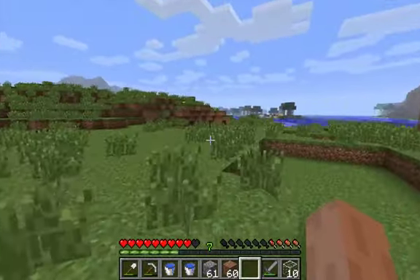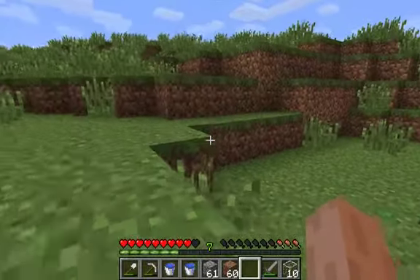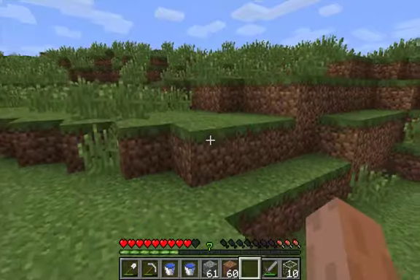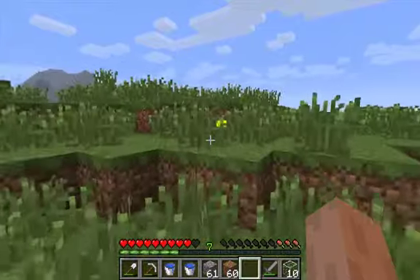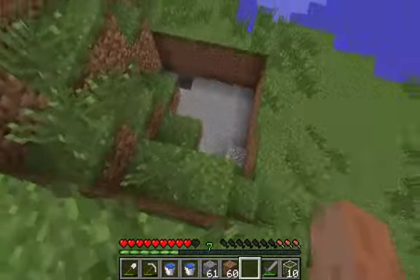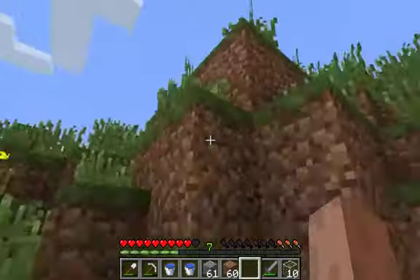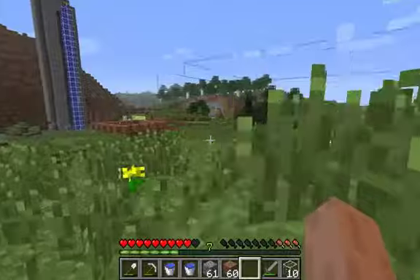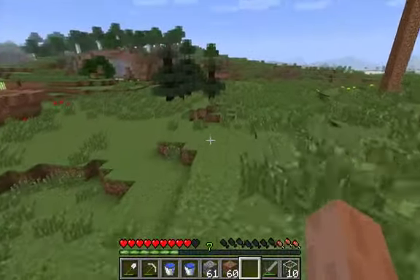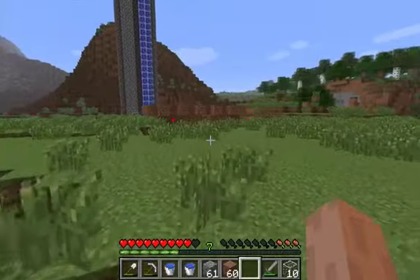First things first — location. I choose the top of this hill. That looks like a good place to me. Oh, and I need food. See? I need food, so wheat farm is a good thing. Probably just going to level this out a little bit to have a nicer area for wheat farming, after I get a little bit of food.